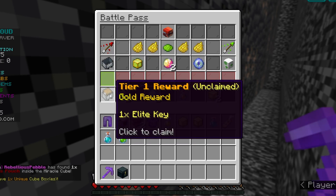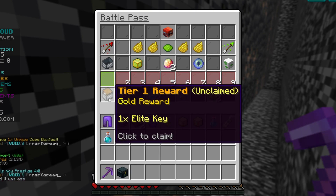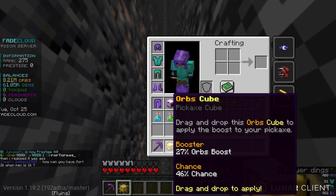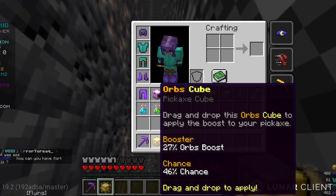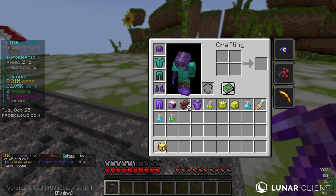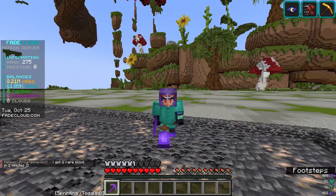While mining I got a notification about a battle pass challenge — we can claim a unique cube box and an elite crate key. I don't have the battle pass so I can't claim that, but I got the unique cube box. Please give me something good — we got an orbs cube at 46% chance. I might as well try it — and of course it failed.